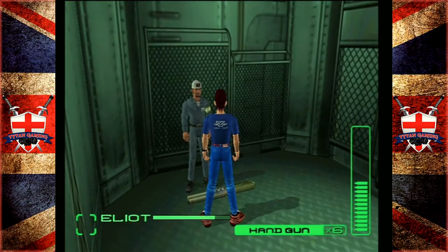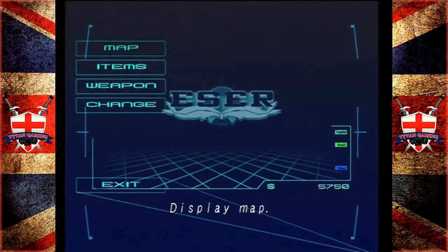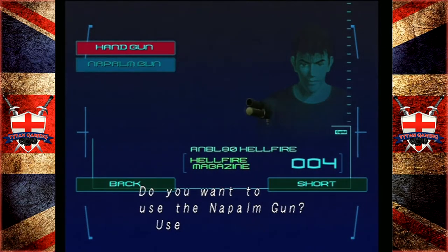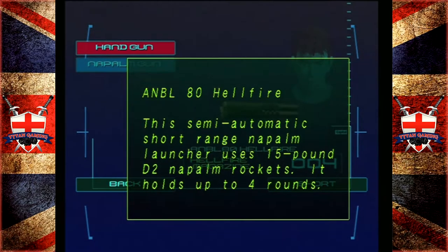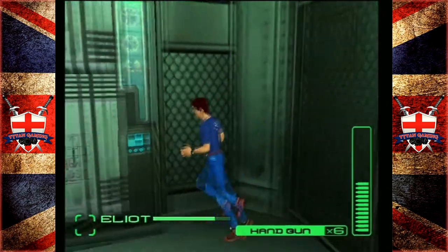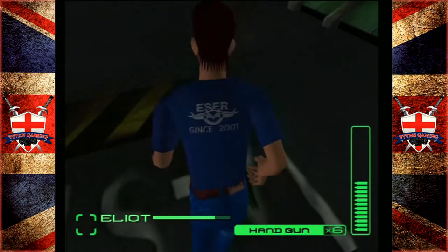I'm just going to be taking this — the napalm gun. That's quite a spicy weapon to be given for free. It's one of Elliot's weapons. The ANBL-80 Hellfire: a semi-automatic short-range napalm launcher using 15 lb D2 napalm rockets, holds up to four rounds. Kind of like a rocket launcher that fires fireballs. It's a fairly expensive weapon if you buy it, but obviously we've got it free for saving that dude.